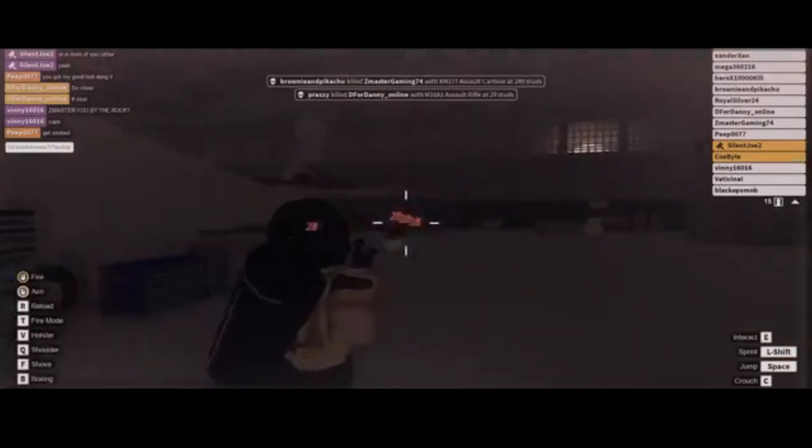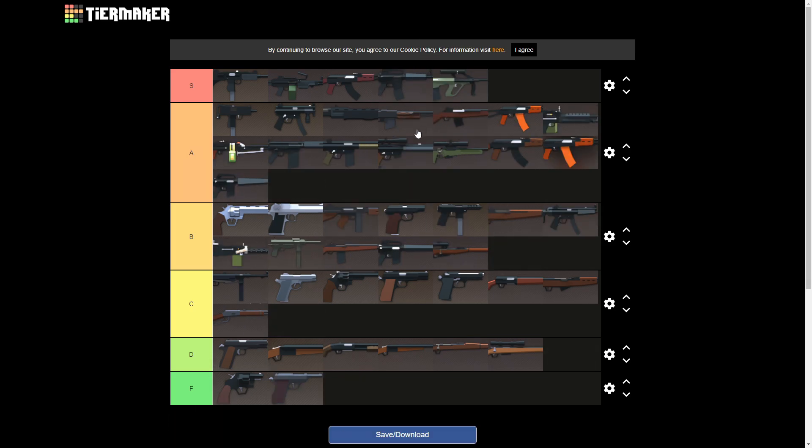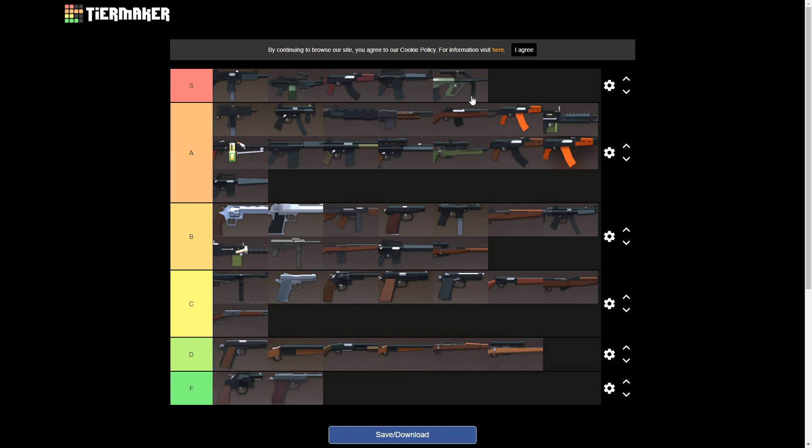These last two guns — the XM and the AUG — are both going in S tier. The AUG straight off the bat, you don't need any attachments for it. It's really one of the end-game guns and not many other guns can compete with it. Same thing with the XM, but it's a really close call. I just like using the XM more.